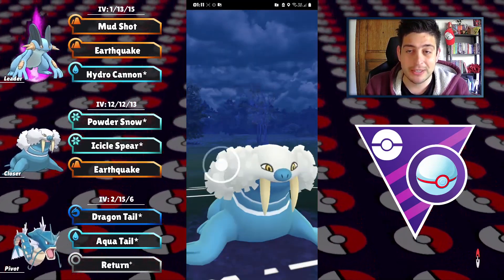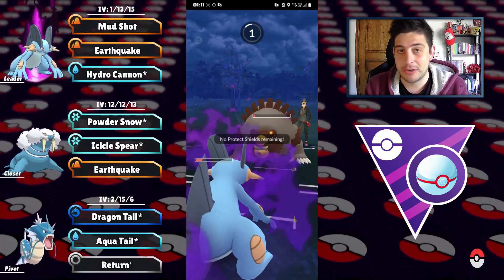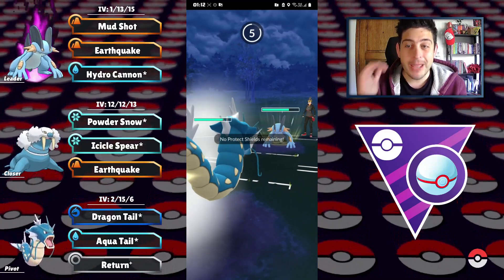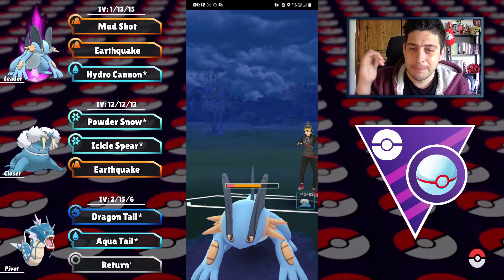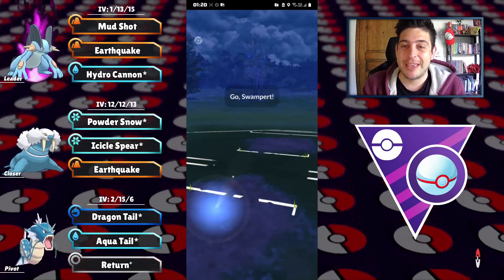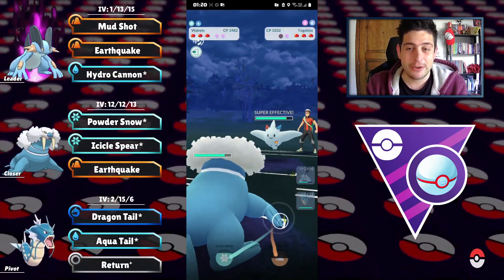Those moves are super effective against Ursaluna. They shield — now we have Hydro Cannons to connect for big damage on the Ursaluna. We cannot outspeed here, which is a bummer, and Thunderpunch takes us out — though it's not very effective. Gyarados gets in to farm down, and it's all up to the last Pokémon: Swampert. Final time — here comes the Return for big damage. Will this be enough? Boom! We tried to catch a move — it did not work at all — but we still take the victory. They got served! For a moment I thought we lost, then I thought we could win, then I thought we lost again — and then we survived.